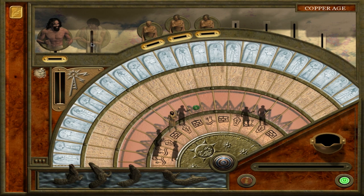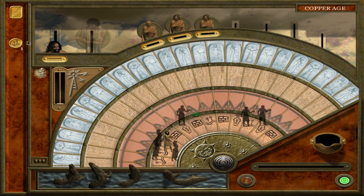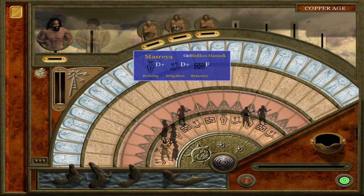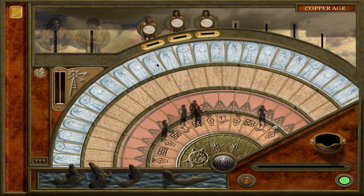Without his wife, his kids are probably not going to fare too well. Basically what I'm going to do is just pump up my kid as long as I can to see if I can make them survive into the next generation. They produce another child just in time to die. I got no way out. The child Mesrea struck her brother Hamidi — our kids basically hate each other now. I'm pretty sure my whole family is going to die here.